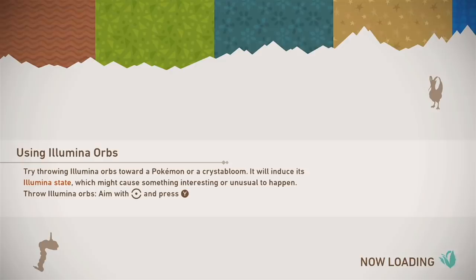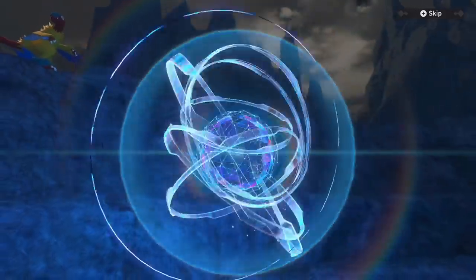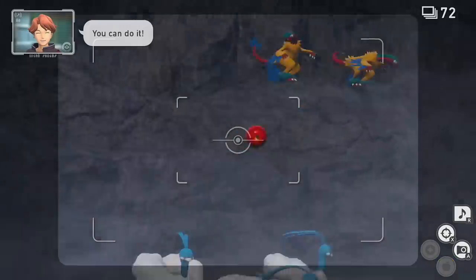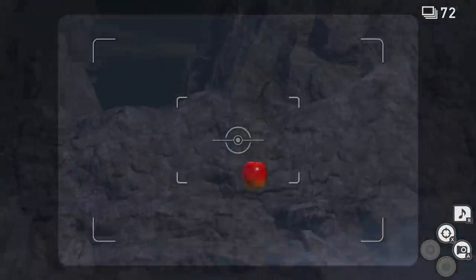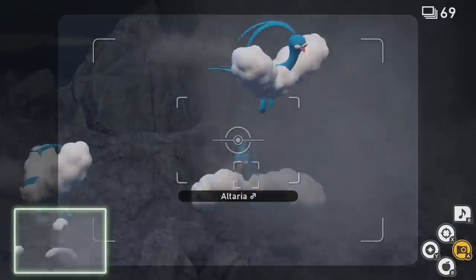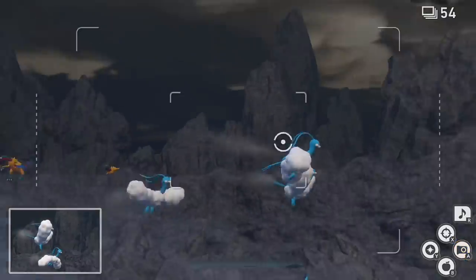There is one more quest to do at level two. The photo can be taken on two or three but the quest can only be done on level two. See the group of Altaria — you want to startle them by throwing a Fluff Fruit, then throw an apple into the nearby pool. If you time it well it will release steam, and the Altaria are going to be super into that steam.